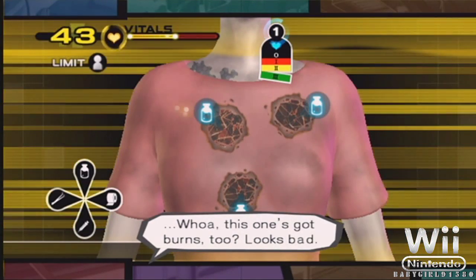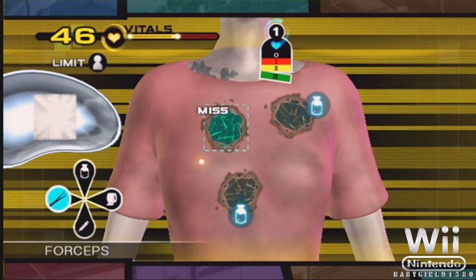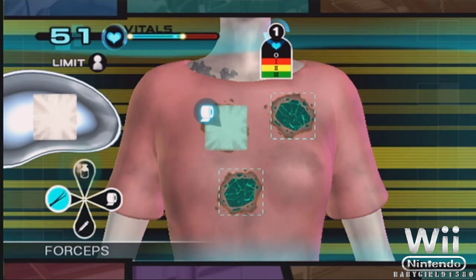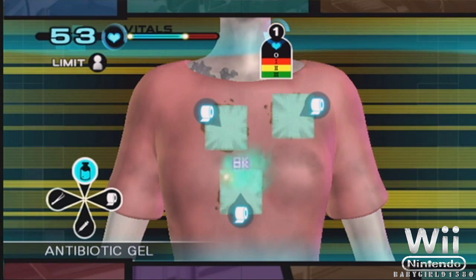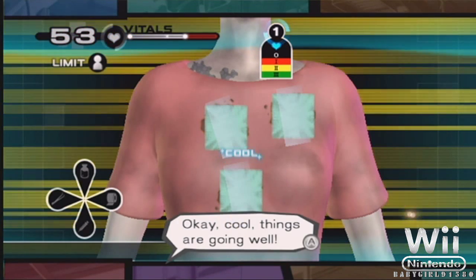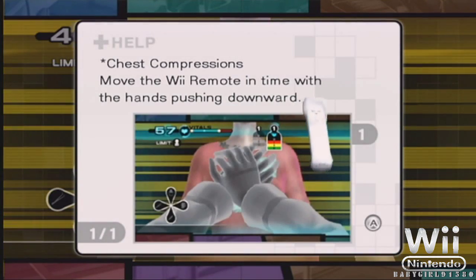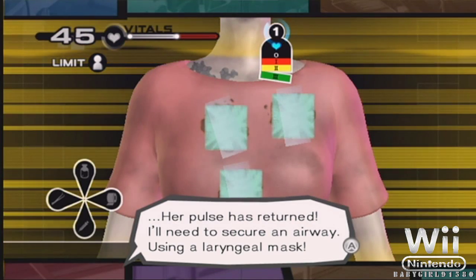This one's got burns too. It's bad. Okay, things are going well. Hang in there. It's with these convulsions. Damn, cardiac arrest. Starting chest compressions. That's it. You get back here. Health is returned. I'll need to secure an airway. Use the laryngeal mask.